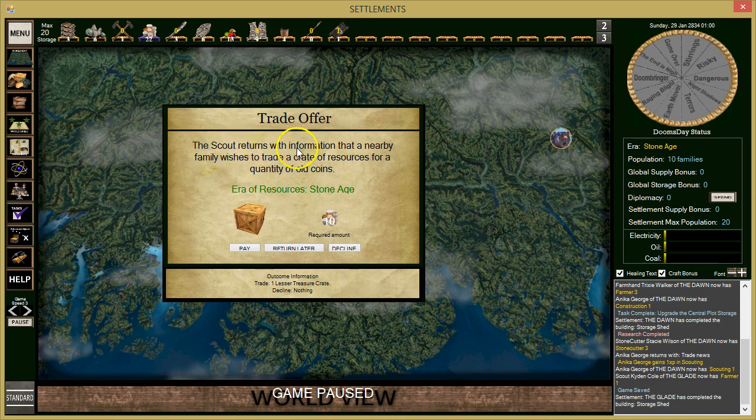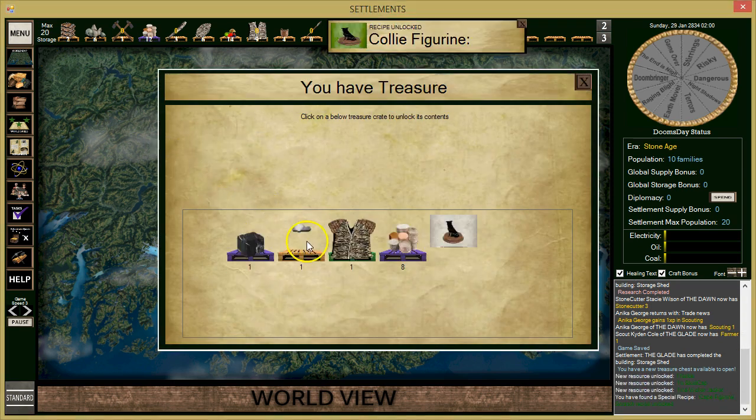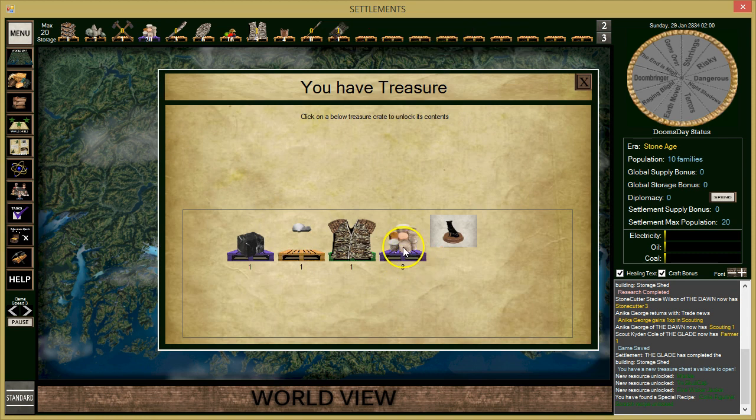The scout returns with information that a nearby family wishes to trade a crate of resources for a quantity of old coins — Stone Age resources. This will cost us 10 coins. Usually we get some coin back plus other good supplies. Let's pay this. We got our first treasure chest, and we got coin back — 8 coins returned, so this only cost us 2 coins net.